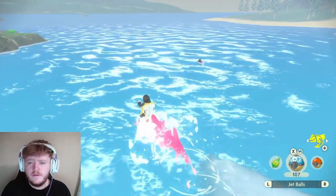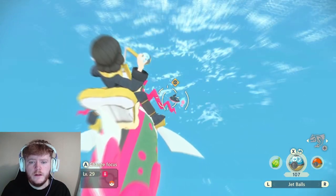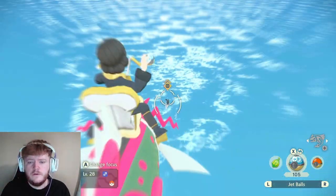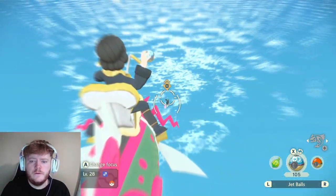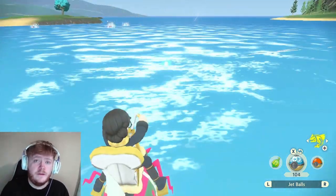I'm going to show you right now with this Finneon — it's swimming to the left, so I'm going to throw the Poké Ball just in front of its nose. As you can see, we caught it quite easily. We'll try it on another one. With this one we're going to go straight in front of its nose because it's swimming that way and a little bit to the right, and we're just going to throw it. As you can see, we got it again.